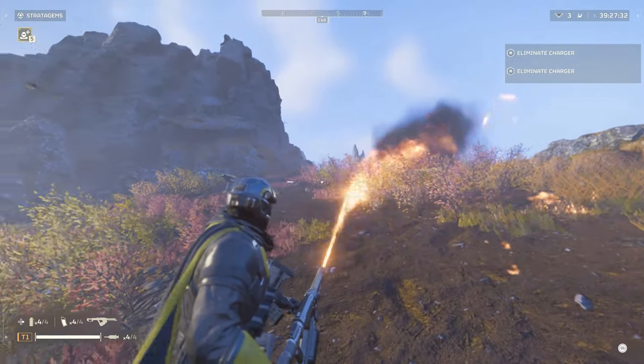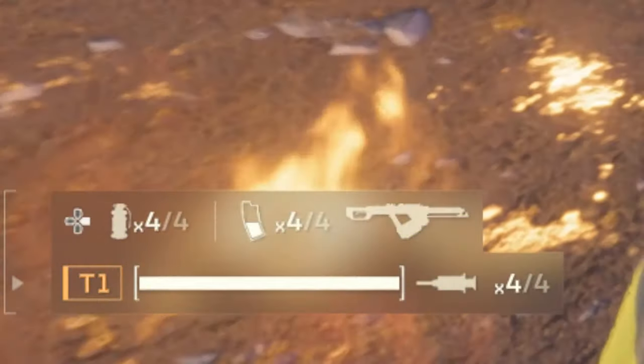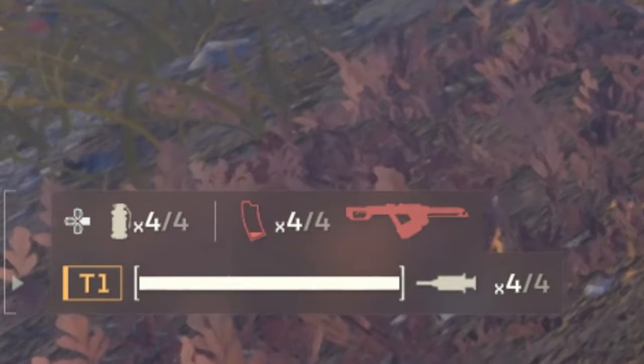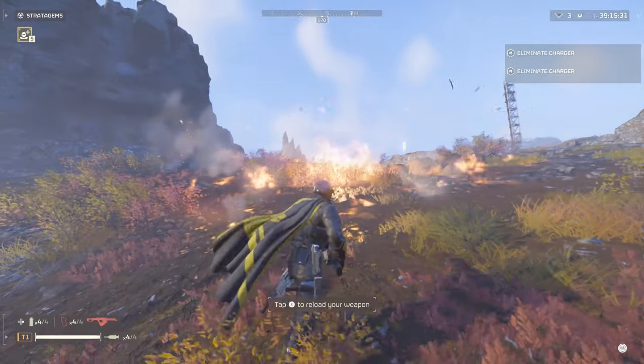On equipping the Flamethrower, there's a slight 1 second delay built in as standard to when it starts firing. You'll get 4 full tanks worth of fuel, and you'll burn through a full tank in a number of seconds. You can top up its fuel by collecting any ammo drops on the map or from supply drops.